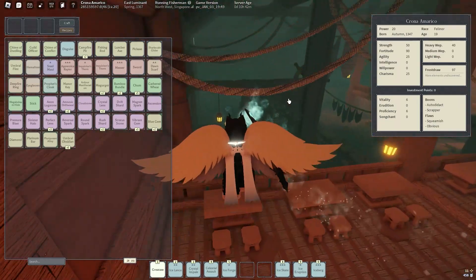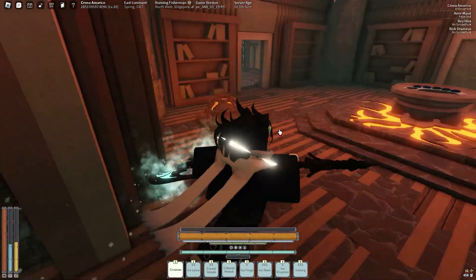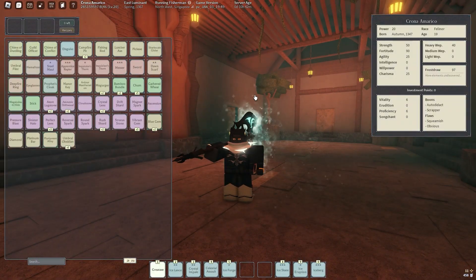For this build, 25 charisma was enough for me. And with engage, I really didn't need any ether when I'm fighting — cause I'm going to M1. That's pretty much it for the build. Thanks for watching, peace.